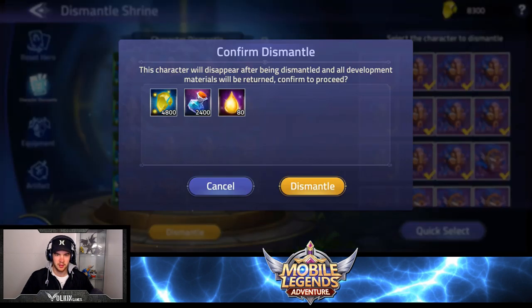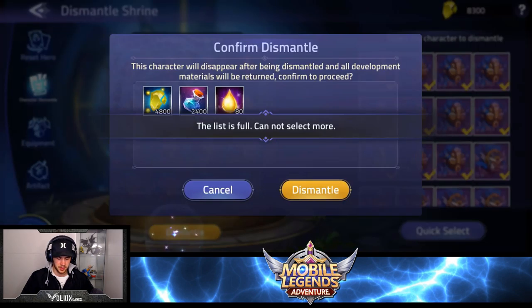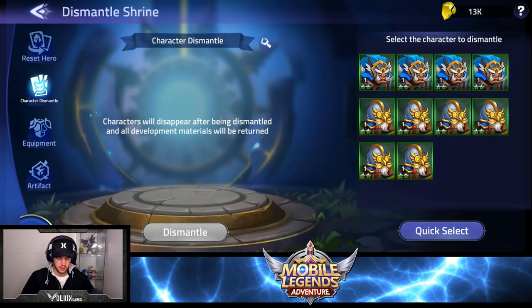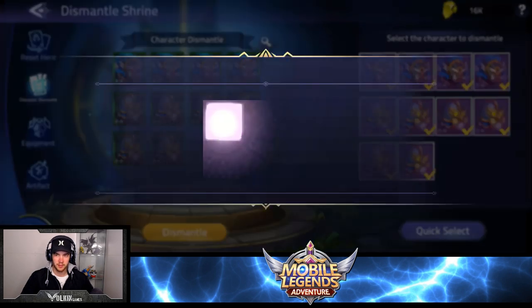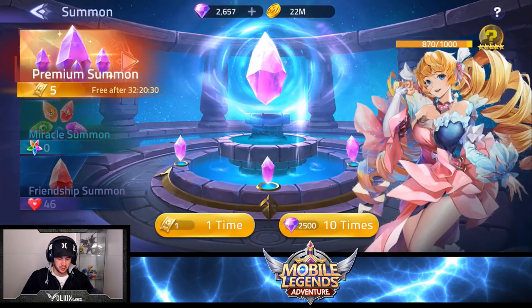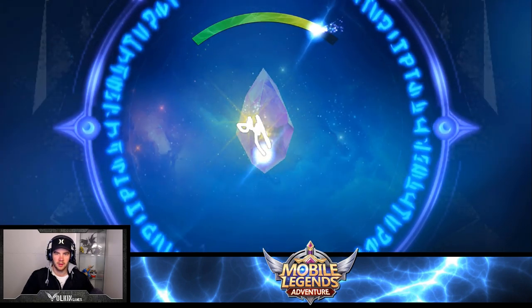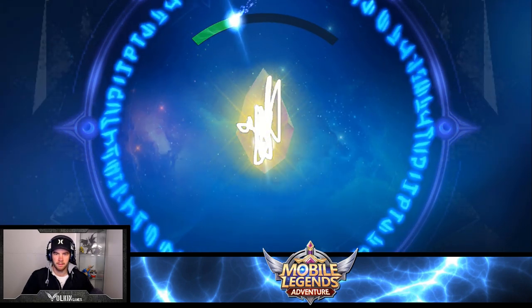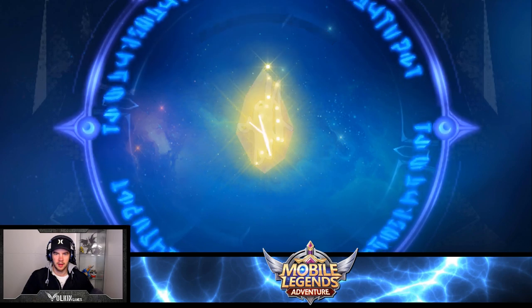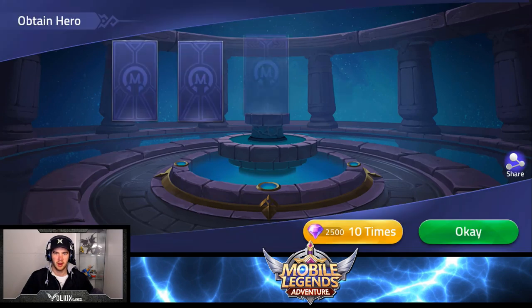Our list is full - dismantle, let's go! Quick select dismantle, yes! We might end up with enough for another summon. We do have more summons in our bag as well, which is nice. So we're going to go here, temple... oh my god these summons are trash.